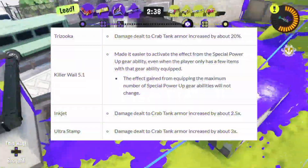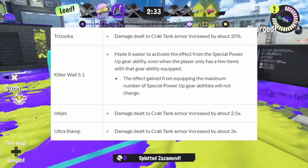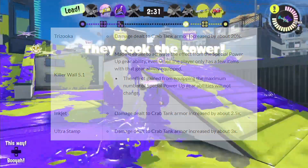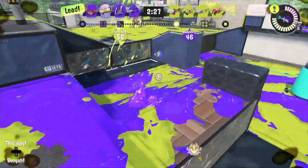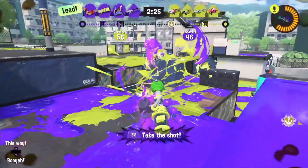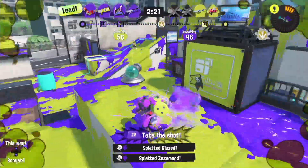They increased the effectiveness curve of Special Power Up for Killer Whale 5.1, obviously without increasing the effectiveness at the maximum amount, but I don't think this is gonna help this special counter Crab Tank if it's not effective enough. At best, Killer Whale is useful to make Crab Tank move, but it still takes some time before it starts firing by itself. It's still a nice buff, but there's not much to say about this kind of buff in general.